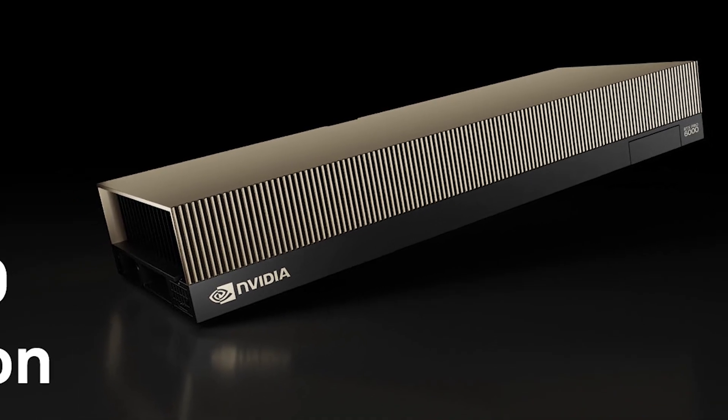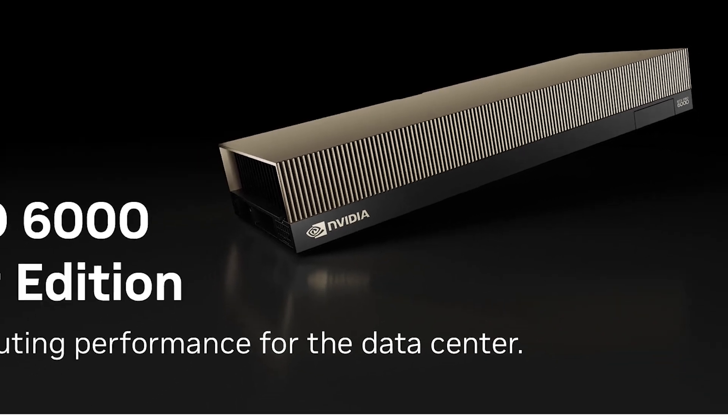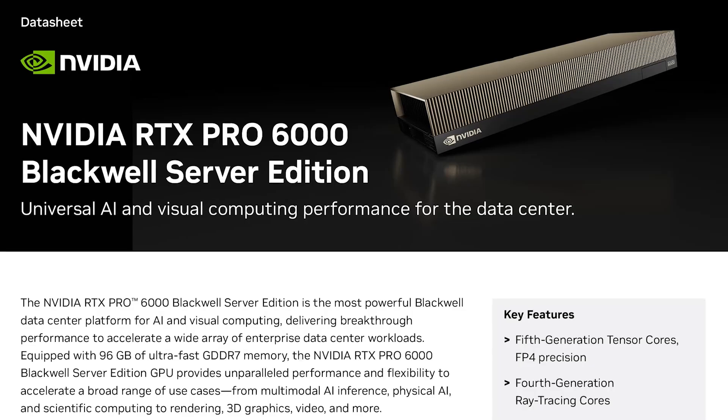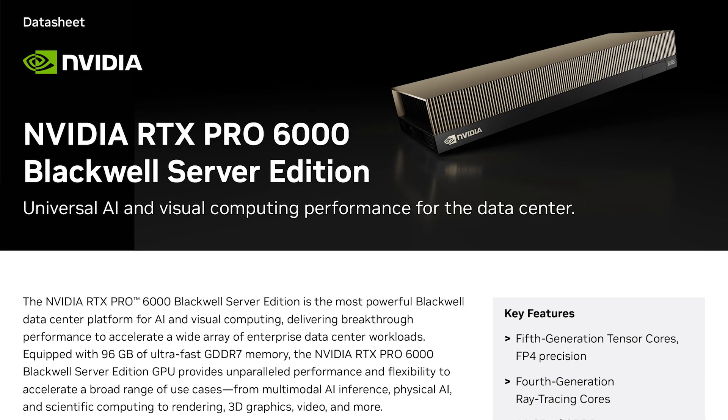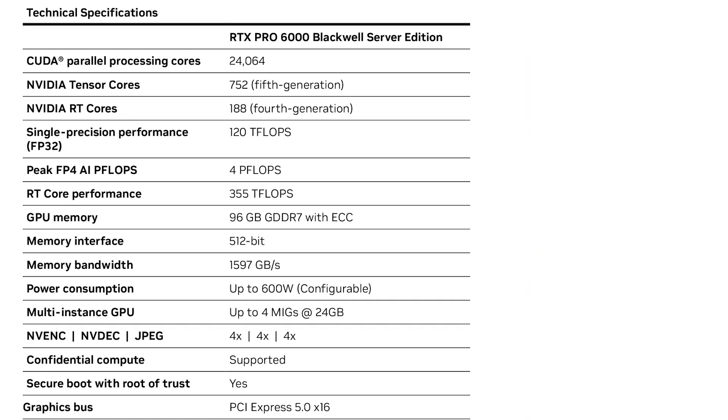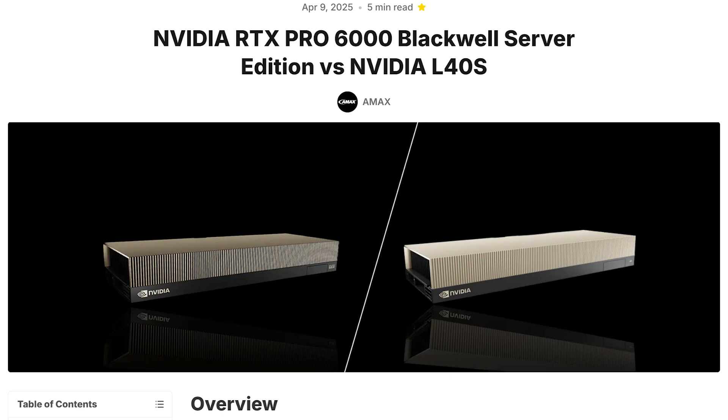Now we should all know by now that these GPU upgrades are not raw power upgrades — those days are pretty much gone. When NVIDIA talks about upgrades, they are talking about AI computing, for the most part. The specs are on the NVIDIA site and I'll put a link below, but there's a site that already has done the comparison. This page on AMAX.com goes into a decent comparison on the RTX Pro 6000 Server Edition versus the L40s.